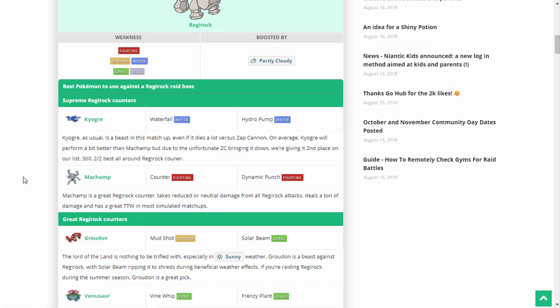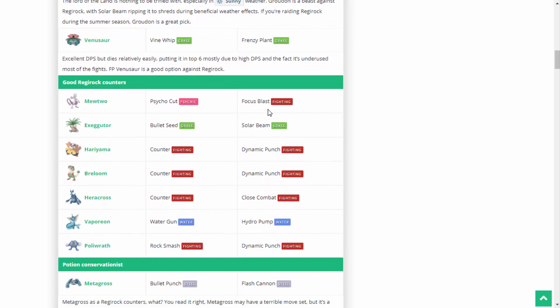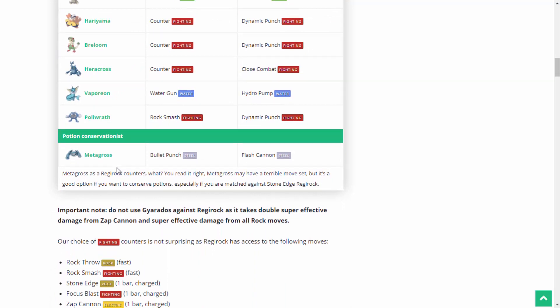There are also other really solid counters to Regirock, such as Groudon and Venusaur — though Venusaur needs Frenzy Plant to be a relatively good counter. Other good Regirock counters include Mewtwo, Exeggutor, Hariyama, Breloom — which is a glass cannon — Heracross, Vaporeon, and even Poliwrath. Poliwrath is a Pokémon that is somewhat outclassed, which is unfortunate. We also have Metagross here, recommended as a Potion Conservationist.